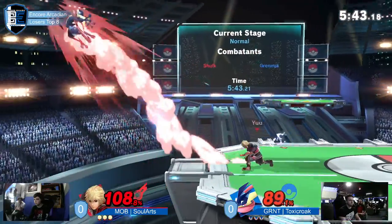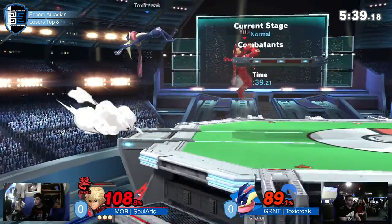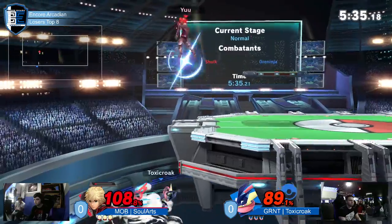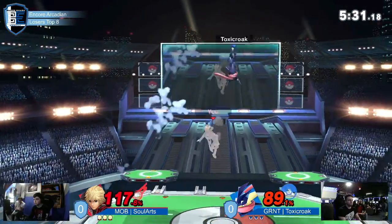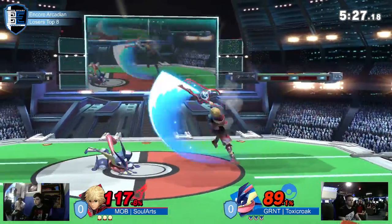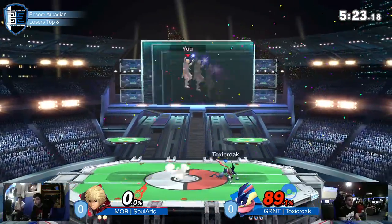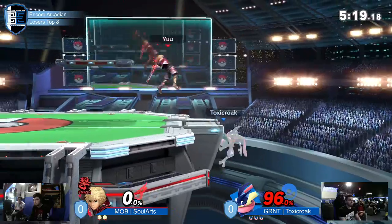We've seen some nice patient walking from Soul Arts. He's on a stall stage with Smash Art. These are always scary. Greninja actually has a pretty high jump, so jumping off ledge is a really good option to get around characters in general. He can use that time to stall through some of the arts. Sword jumped out of that and Jay got the stock — first stock to Jay, Toxicroak.